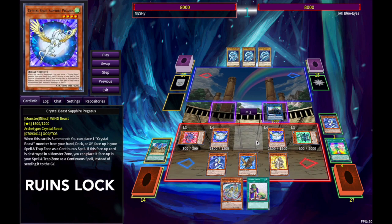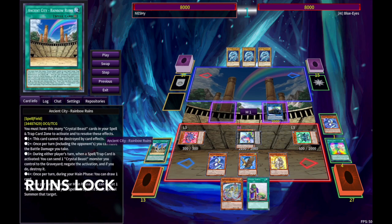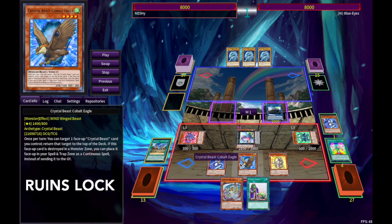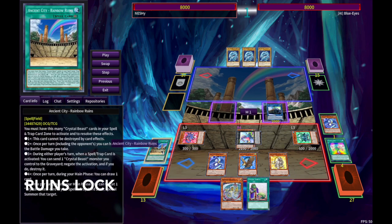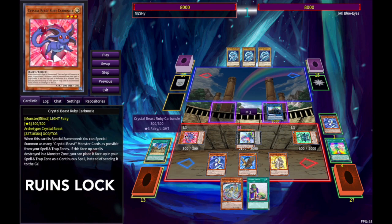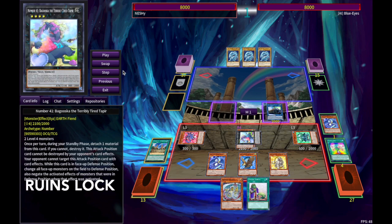And from here, you might see where this is going — we could actually make the Rainbow Ruins lock right here. Overlay those into Begooska, and here it is. We have Begooska being a Skill Drain, and then Rainbow Ruins' third effect: while you have three Crystal Beasts in the back row, you can negate — not once per turn — any spell or trap card just by tributing a Crystal Beast monster you control. So we have two spell/trap negates and a Begooska. It's going to be very difficult to out this board.